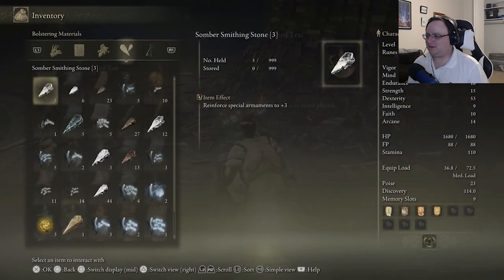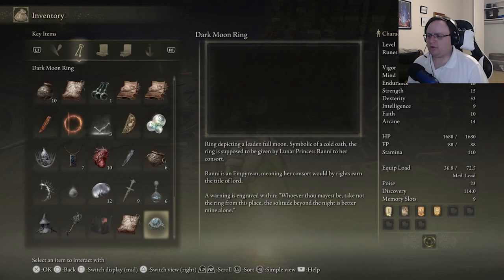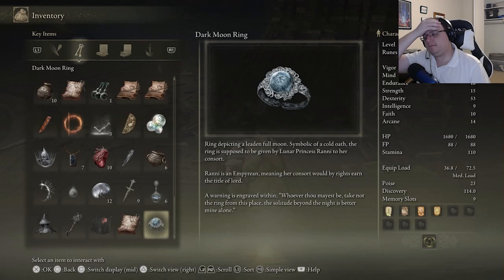The Dark Moon Ring — hell yes. 'Ring of Lunar Princess Ranni's cold oath.' It looks sort of like Ranni, but I guess it wouldn't be her, it would be the witch — I don't know what that is. 'Ring depicting a leaden full moon, symbolic of a cold oath. The ring is supposed to be given by Lunar Princess Ranni to her consort.'